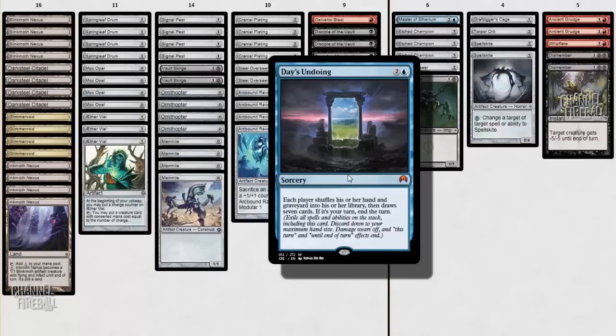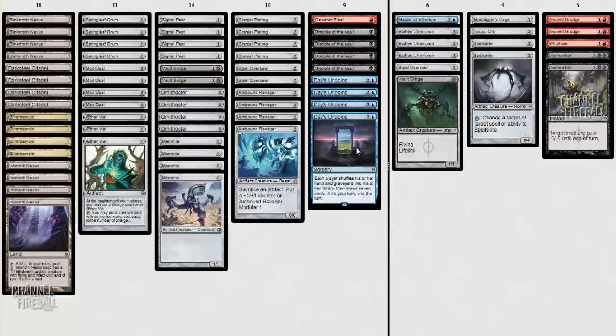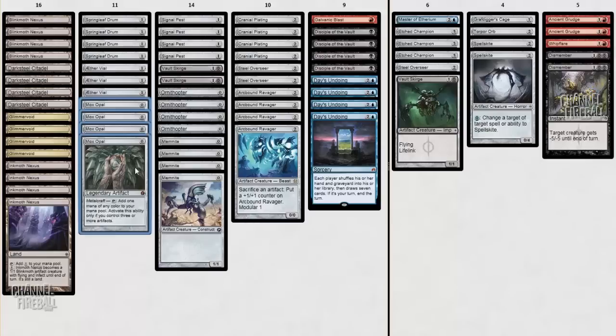The idea of adding this card to Affinity is that this particular deck can empty its hand quite quickly with cards like Mox Opal. It's not all that difficult to enter into a situation where, say on turn 3, you only have 1 card in hand and your opponent still has 5 or 6. In that case, playing a Days Undoing means that you get ahead quite a lot on card economy. Of course, Modern is dominated by decks with low curves and combo decks, and many other decks in Modern can empty their hands quickly as well, so that makes it difficult to break the symmetry on Days Undoing.